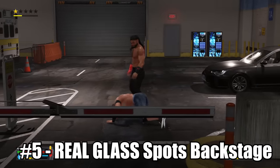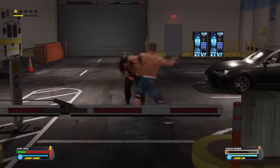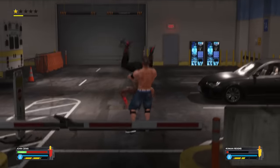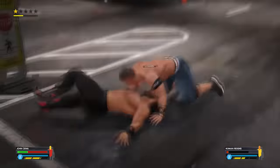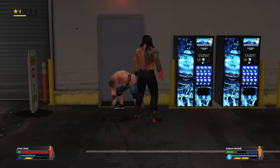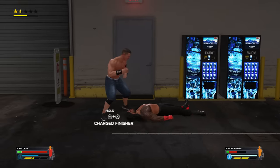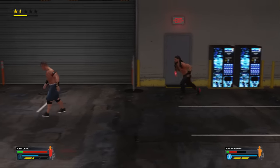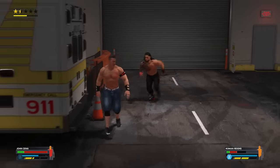The backstage area is getting some fun improvements with more interactivity in WWE 2K24, which is something I've really wanted to see. Sure we got a bit in WWE 2K23, but it was only about two interactive spots. In 2K24 there will now be a usable elevator, along with the drinks machine — which has appeared before — but this time you can get cans out of it to fling at opponents. One of the other added spots is the backstage glass spot, which used to be in backstage areas.